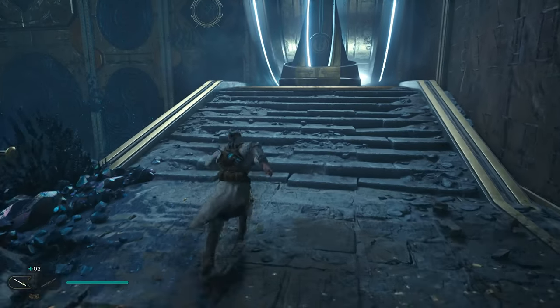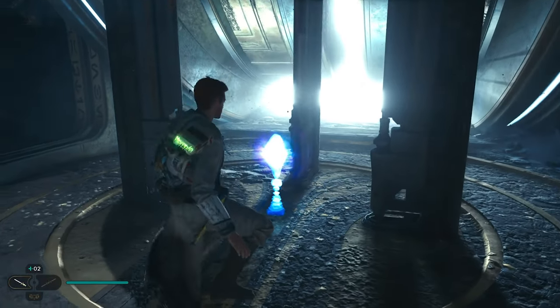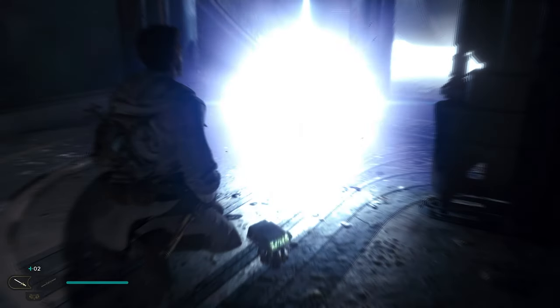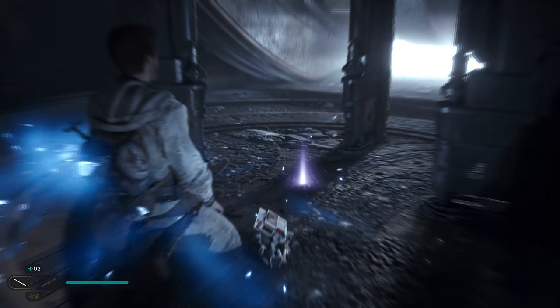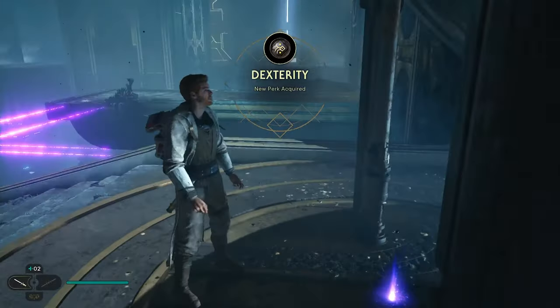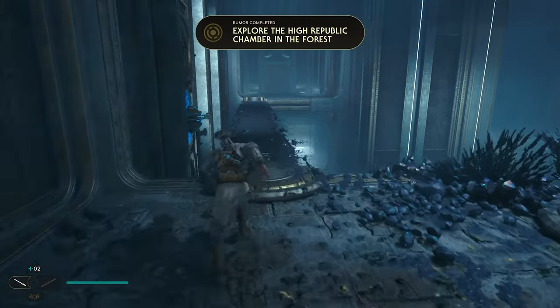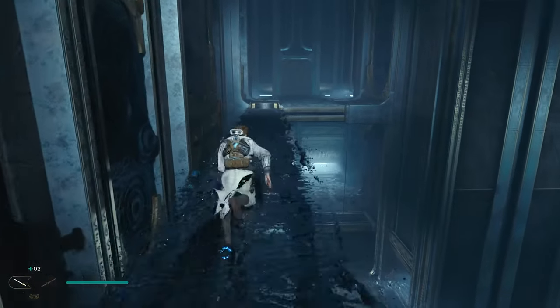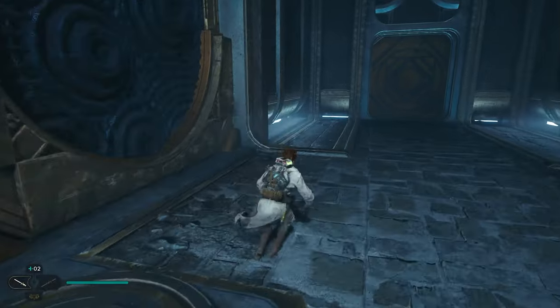The Dexterity perk is right here, right before you exit the chamber. Now all you have to do to finish is to run across here and go through that door.